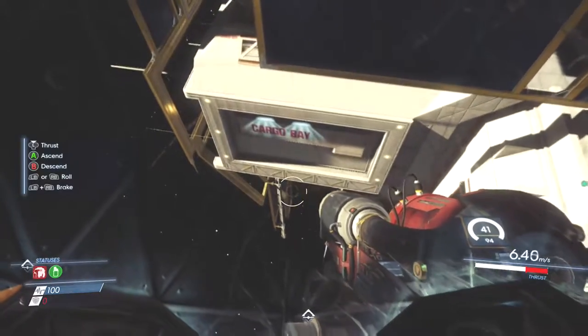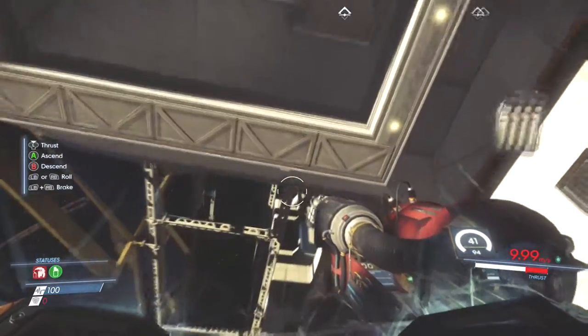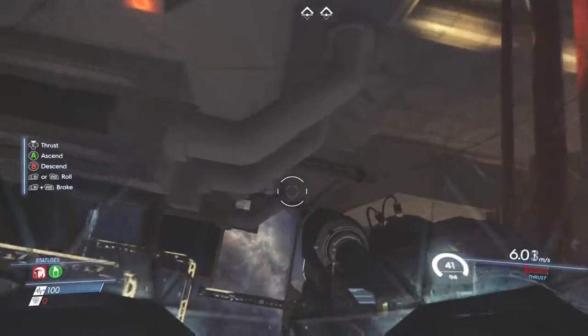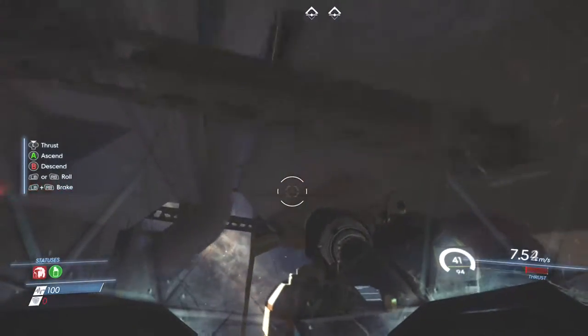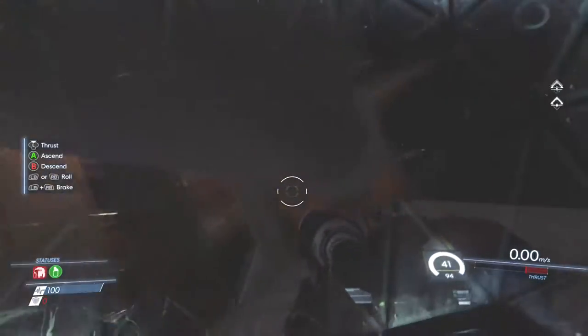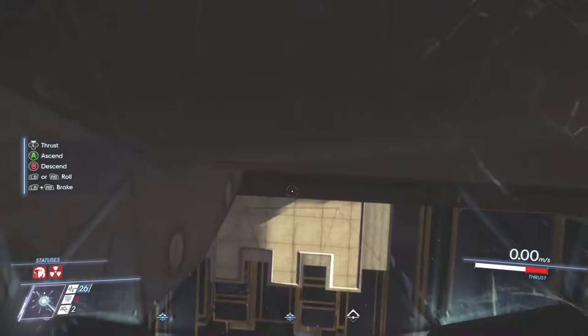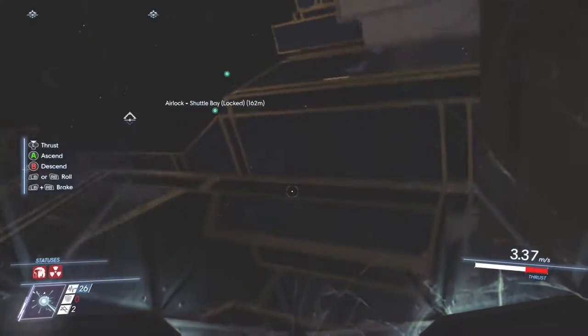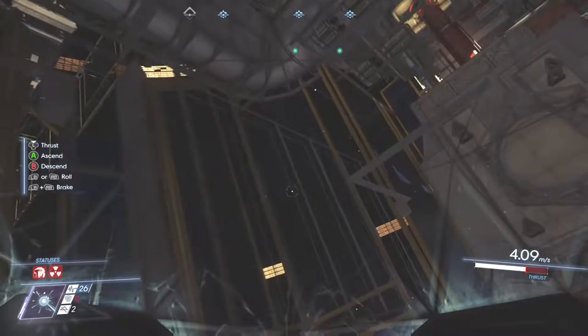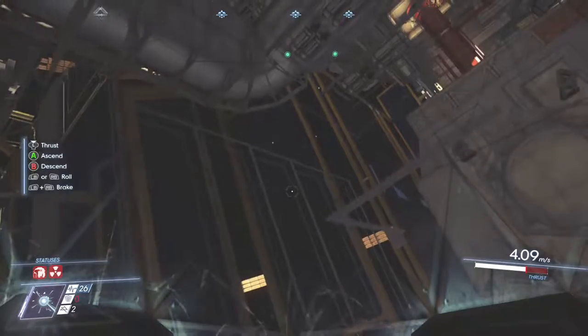Without further ado, let's get right into it. From the Psychotronics entrance, you're going to want to make your way down, pass the cargo bay, and enter this opening. Make your way to this white pipe, make a quick U-turn, and jam yourself in the corner. Now we're going to use the roll and ascend method to breach through the ceiling — it also helps if you use a glue gun.